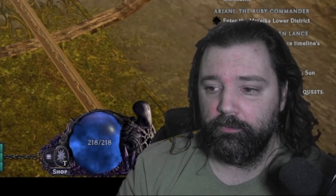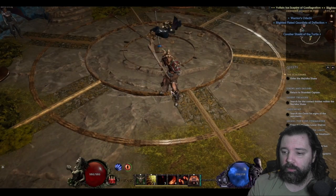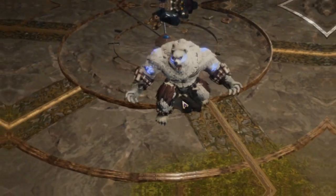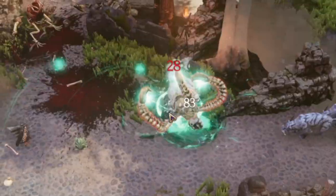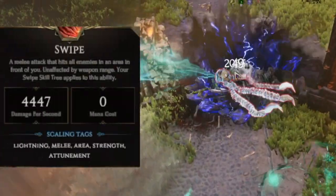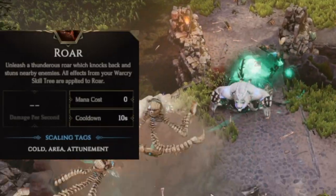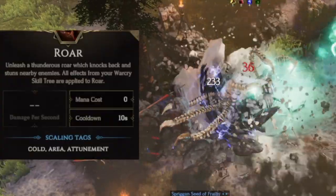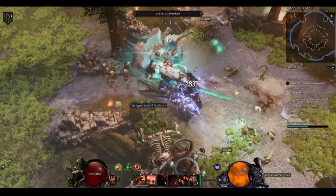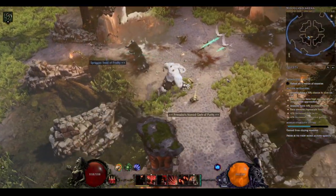In the really early levels, things are going to be very straightforward. We'll really only have access to Swipe, and then we'll eventually unlock War Cry. Once unlocking your mastery, you'll get the Bear form, and this will actually give you additional abilities, but some of these overlap. For example, the Bear also has Swipe, and it gains all the specializations that you put in a regular Swipe as well. Roar is also another ability here that's going to benefit from War Cry — for those two abilities, they're very straightforward and synergize with the skills you're already using in your humanoid form.